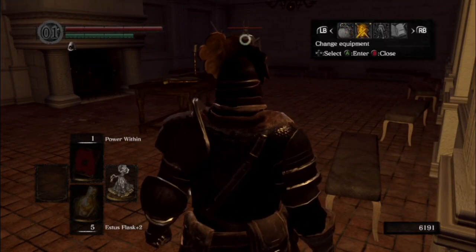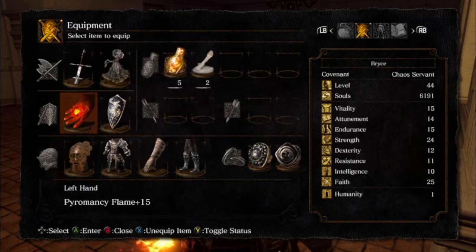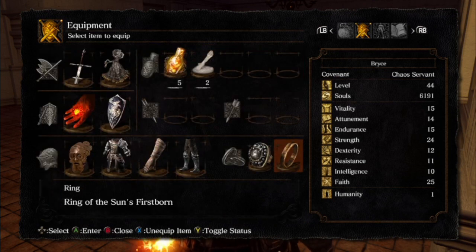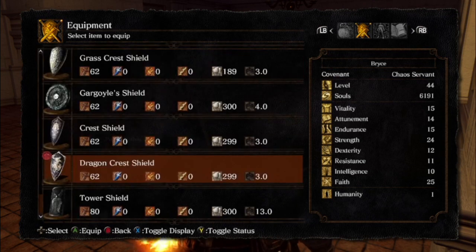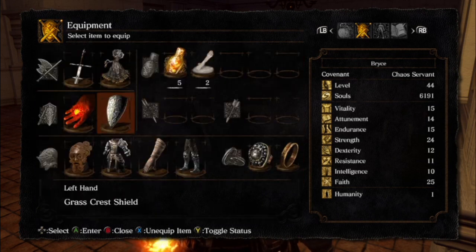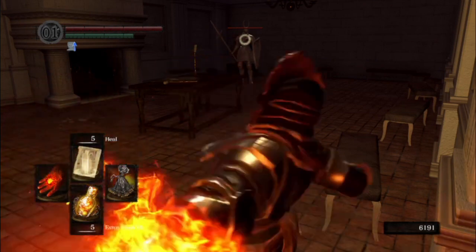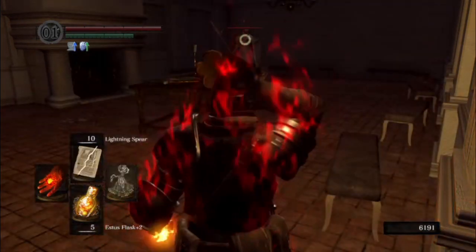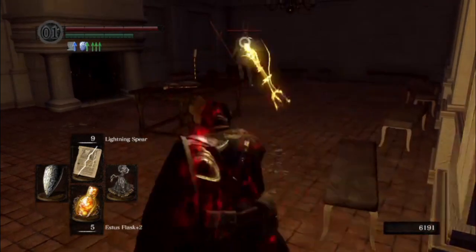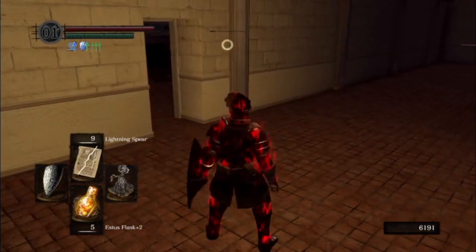For this guy I recommend using Power Within — he'll just kind of stand there until you aggravate him. We're going to activate Power Within, we can use the grass crest shield. We activate Power Within and then... 404 damage, 404 damage not found.